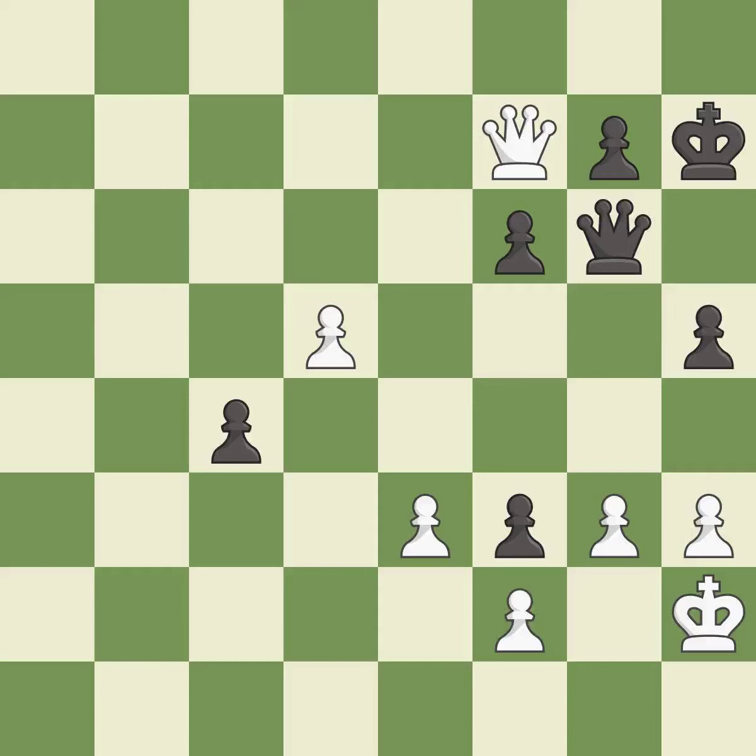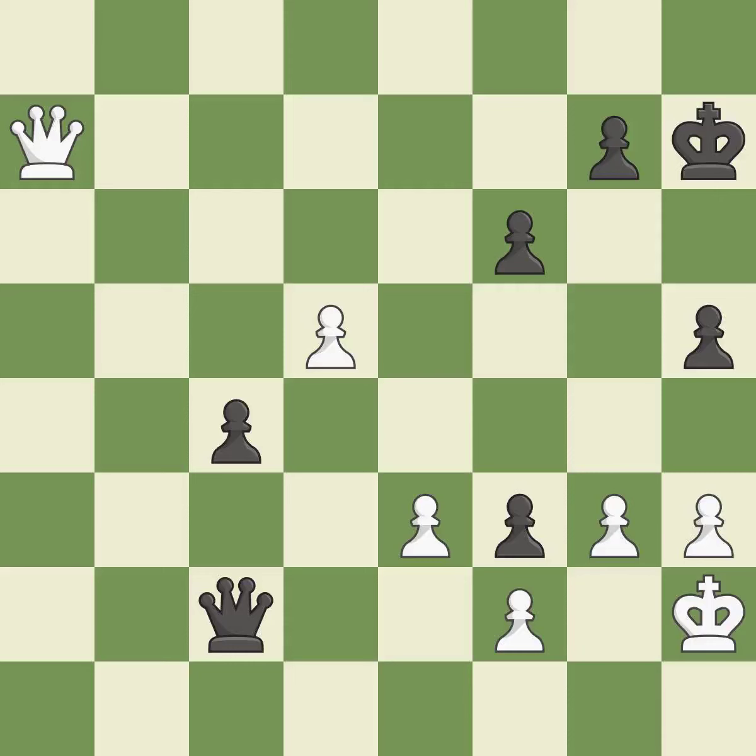This offers to exchange pieces of equal value. This is the only good move — it is a great move. This move puts the queen on a safer square. This threatens to push a passed pawn towards promotion. This threatens to force eventual checkmate. This defends a pawn that was under attack and had no defenders, and threatens to push a passed pawn towards promotion. This is the only move that works. This threatens to force eventual checkmate. This stops the opponent from being able to push a passed pawn towards promotion — it is a great move.